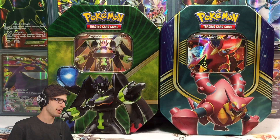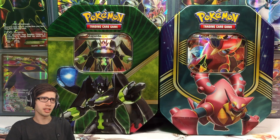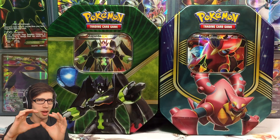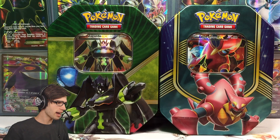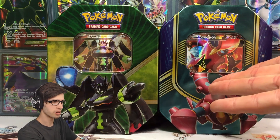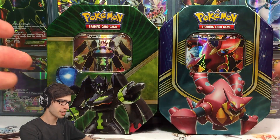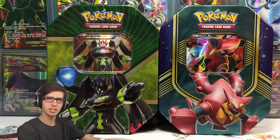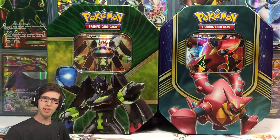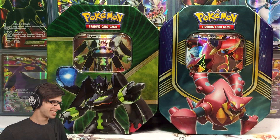These tins are like the extras in the XY series. You know how you've got like Ho-Oh, Lugia, and then Celebi as your third kind of secret legendary. In XY, I kind of count Volcanion and Zygarde as a third legendary Pokemon to complete the trio they have going in the series. Today we're cracking into two custom legendary trio mascot tins.